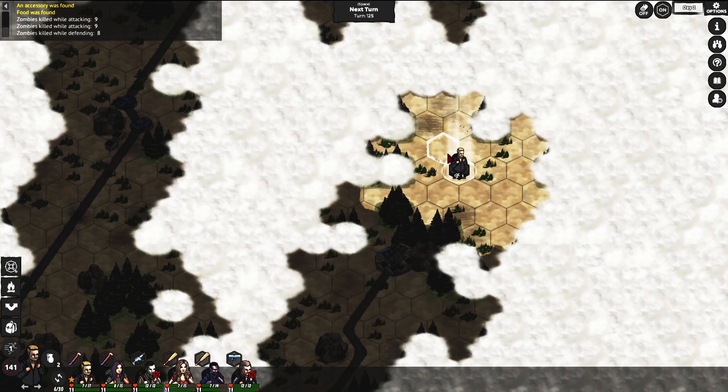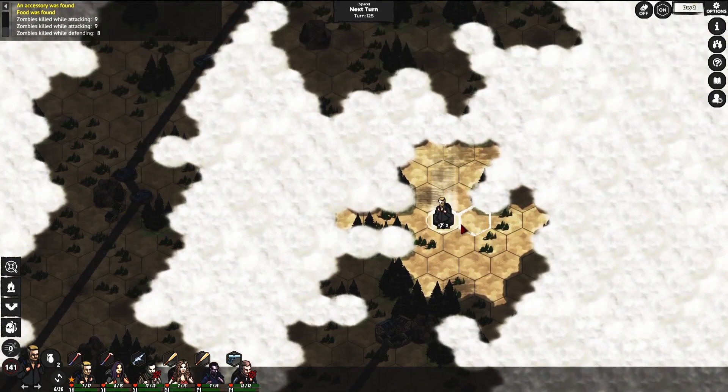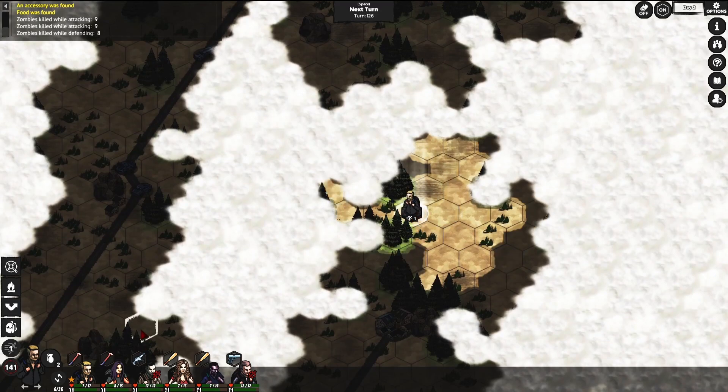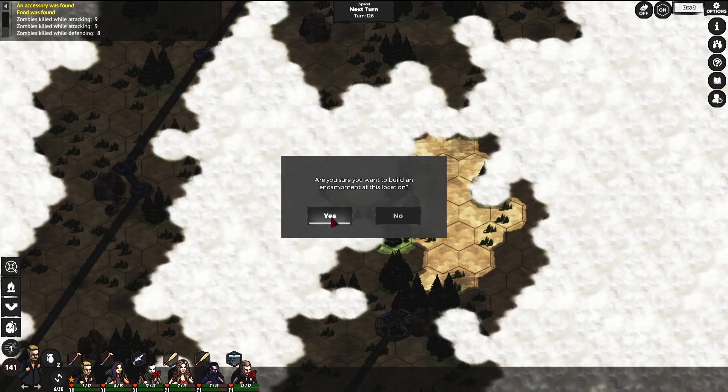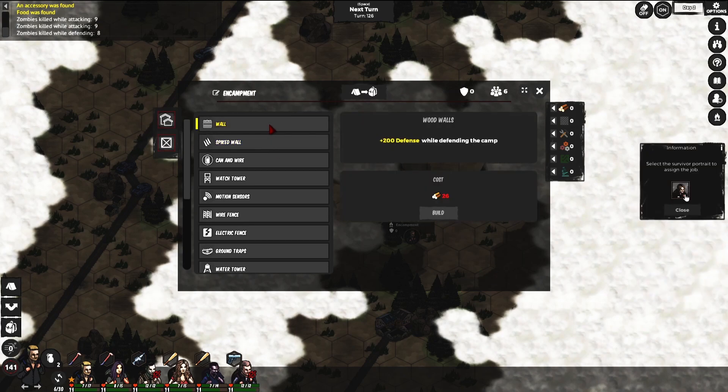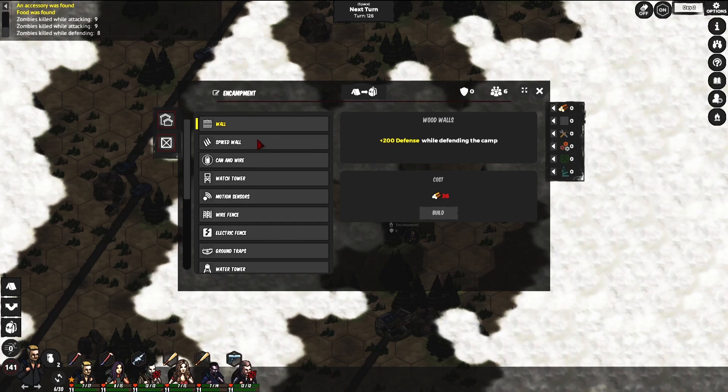Well, if we wanted to we could leave our campsite later on, so that's fine. Let's put down our encampment here — build it, yes. Later on you can click this button to move your camp, though I don't know if the walls will stay — they probably won't. If you move your entire camp you'll probably need to start again. That part I haven't really played yet.